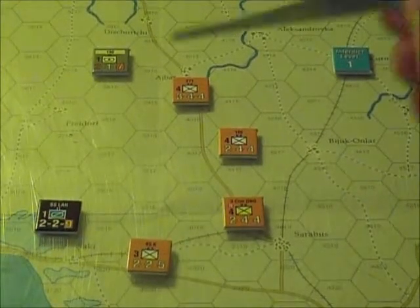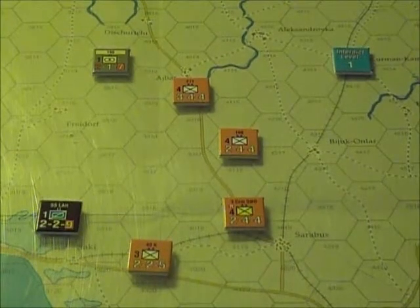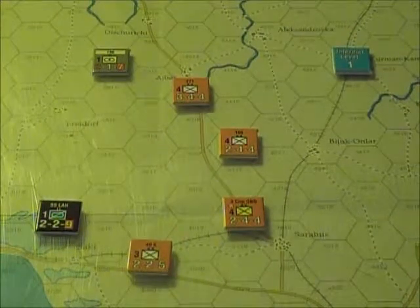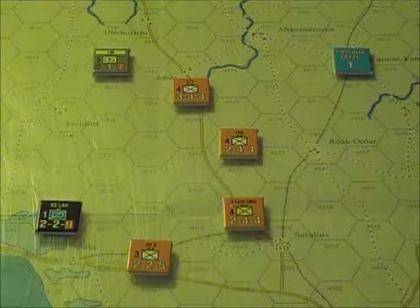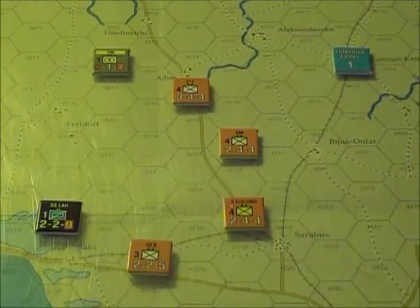It goes without saying that zones of control don't matter here. Even if the enemy unit doesn't exert a zone of control — for instance this one with its yellow band — it can still prevent strategic movement if it's too close. This restriction applies at all points of the strategic move: to begin, end, or at any point along the move, you can't be within 2 hexes of an enemy unit.